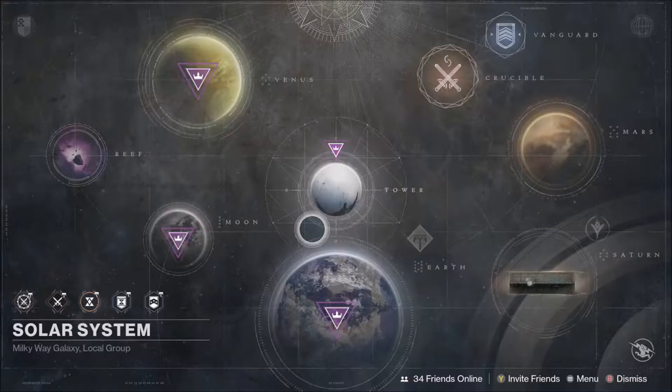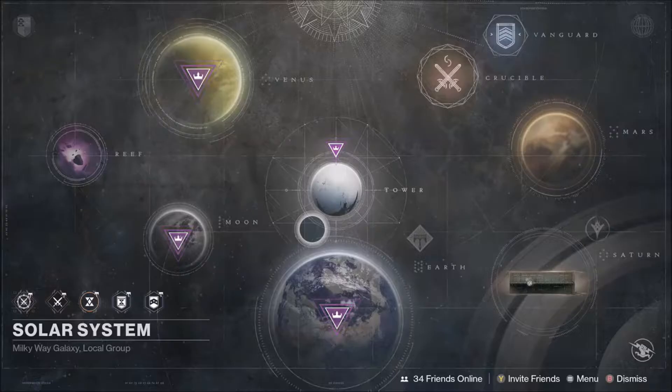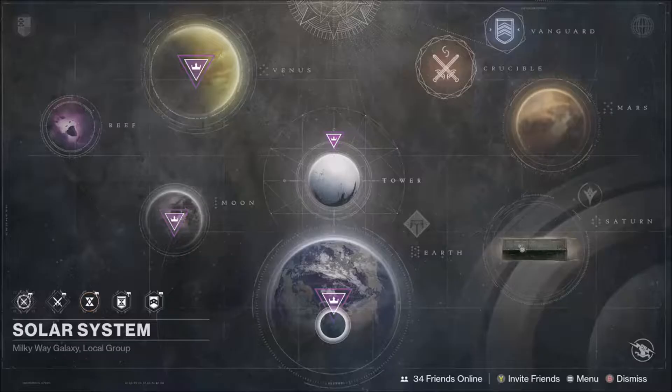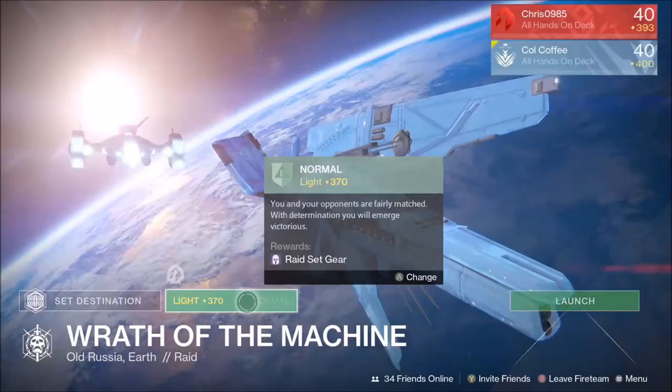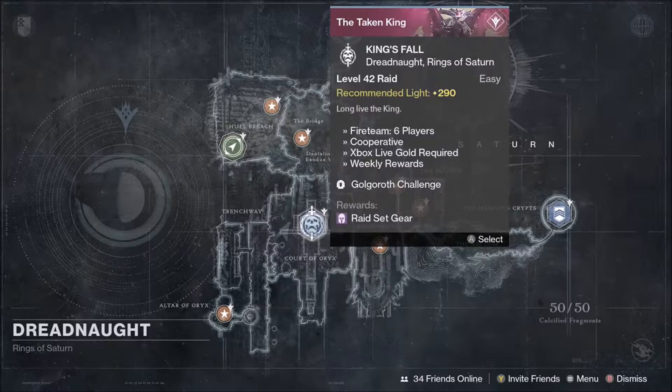Just to be clear, they are bringing absolutely everything up to light level. The raids are going to come in at 390 as they are now. Normal Wrath of the Machine is 370, hard is 380. Whereas the old ones — Vault of Glass, Crota, and King's Fall — they're all going to be 390.